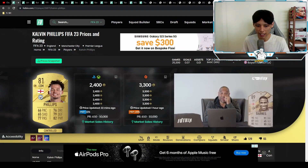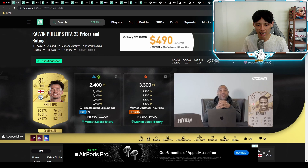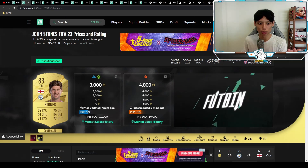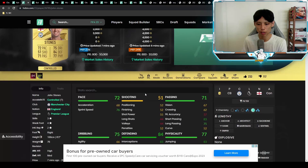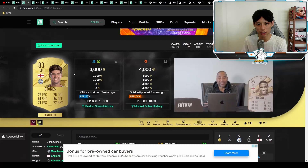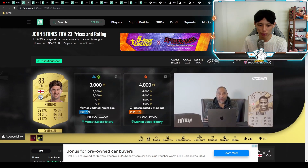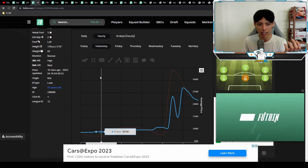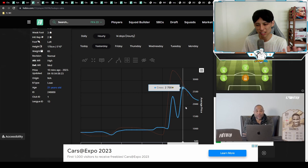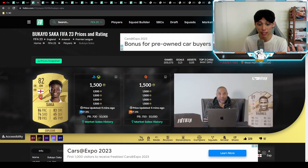Kevin Phillips is still at 2.4k so those are easy coins from SBC solution trading. John Stones went from about 950 coins all the way up to about 3k, peaking at 3.2 to 3.3k. Saka went up to 2.7 to 2.8k and is now back down at 1.5k.